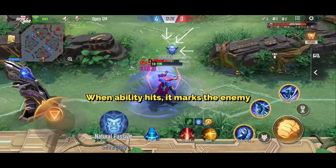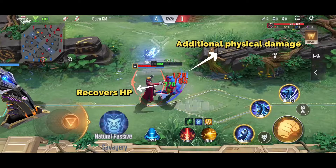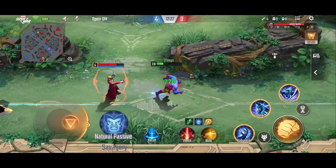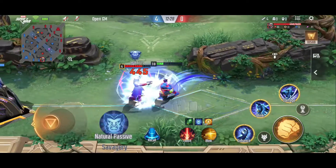Beast Passive Savagery: Every time Beast hits an enemy hero with an ability, he marks them for 3 seconds. Hitting marked targets with basic attacks deals an additional physical damage, while also healing Beast and increasing his movement speed by 30% for 1 second. Take note that marks cannot be stacked.